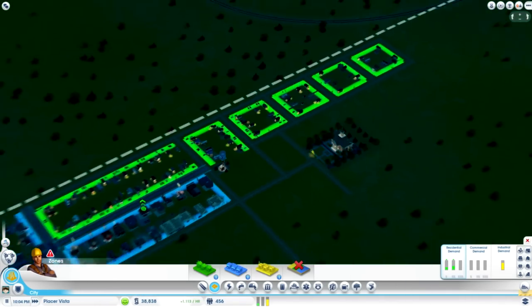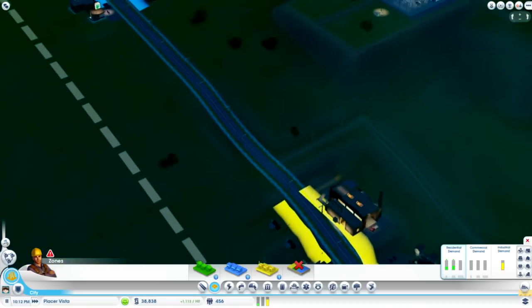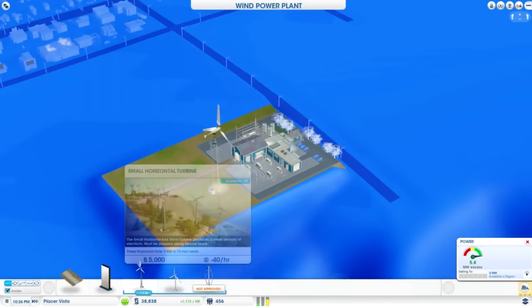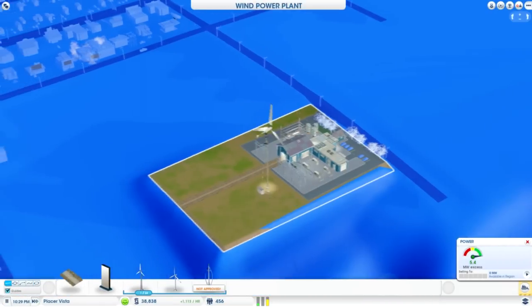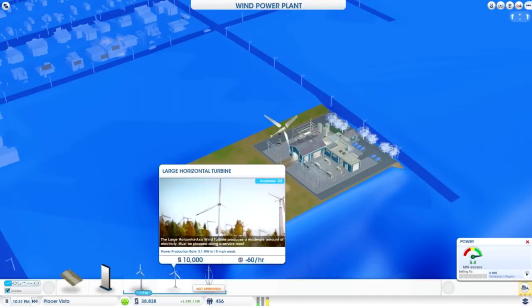Alright, looks like we're doing okay I think. For right now that road is kind of disappearing — okay, still there, good. I'm just checking — you can add a service road to add more turbines if needed, you can add up to 24.